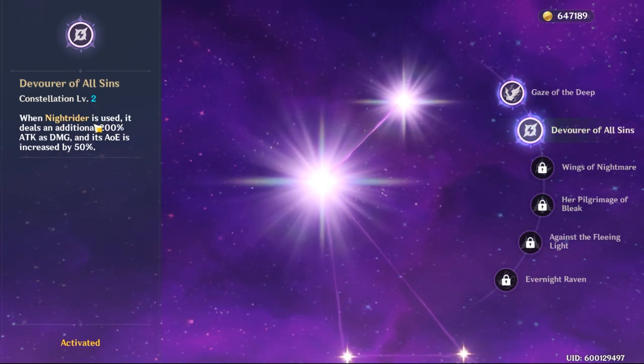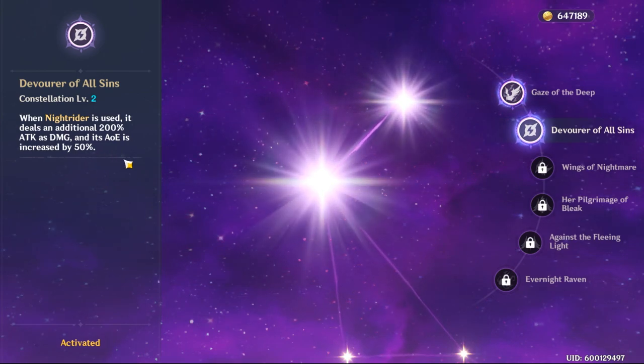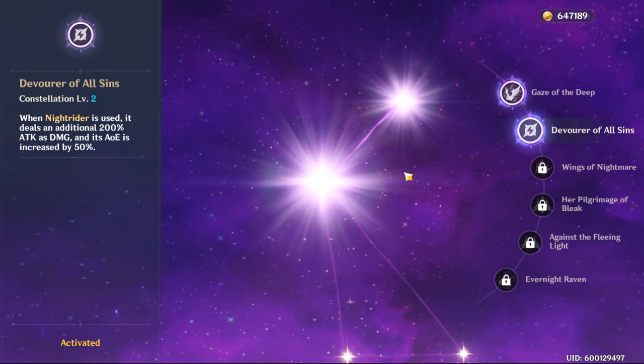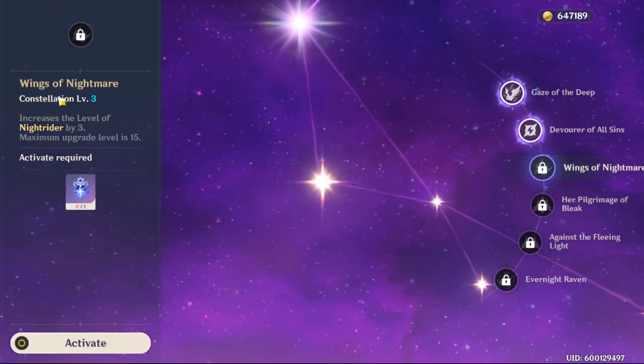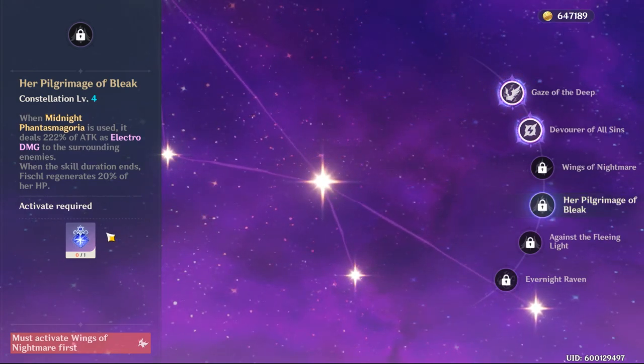Second constellation, Knight Rider, deals an additional 200% attack as AoE damage, and its AoE is increased by 50%. This applies to the elemental skill. This is just raising the cap of the elemental skill, and this one here is the elemental burst.